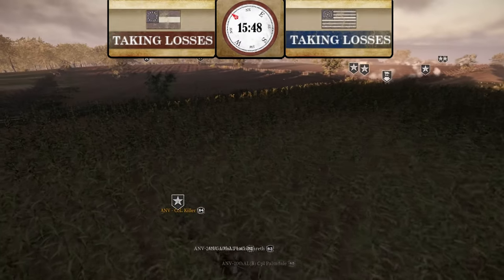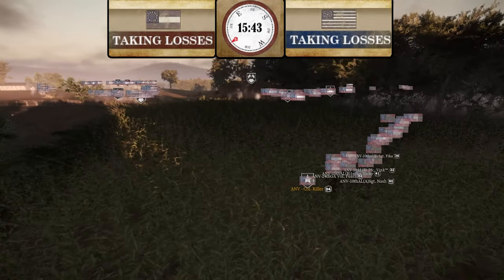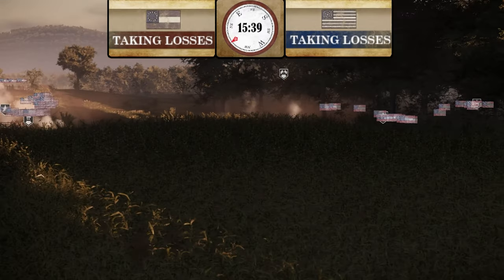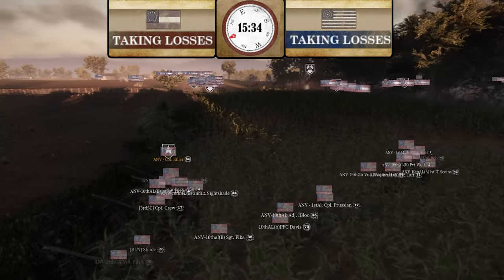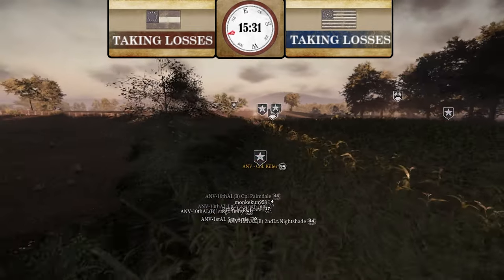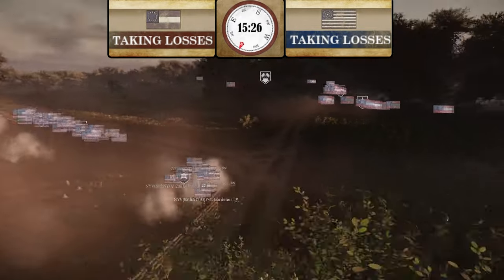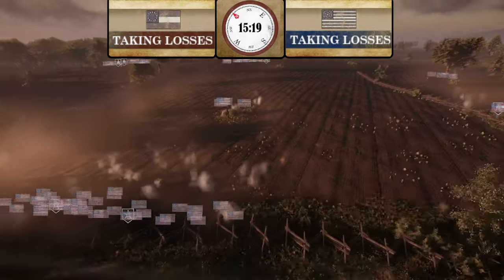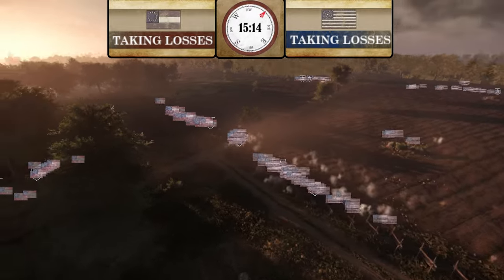ANV is pushing down the far left side — I like that they're going to try something here; my only concern is they are all by themselves. I don't know if that was 6th Alabama or Davis Brigade who fell back. Killer knows, so we'll see what he does. It's going to be good though — they don't see him coming because of the corn, and Union has kind of pushed off this corner.